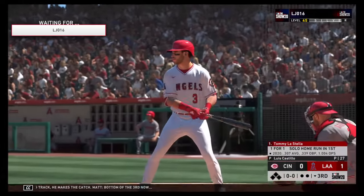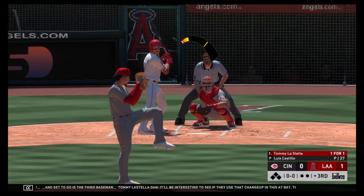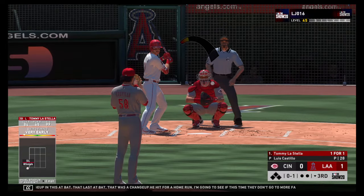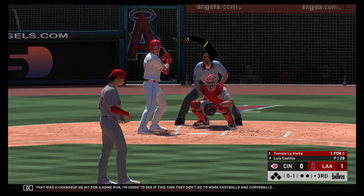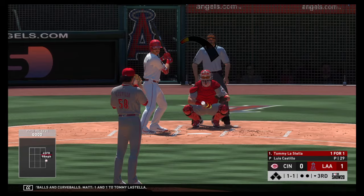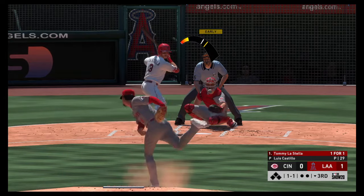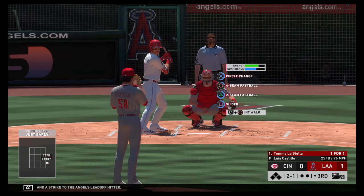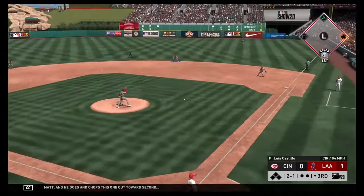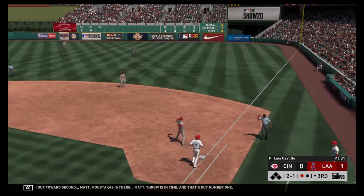Bottom of the third now. Set to go is third baseman Tommy La Stella. It'll be interesting to see if they use that changeup in this at-bat — last at-bat that was a changeup he hit for a home run. I'm going to see if this time they don't go to more fastballs and curveballs. One and one to Tommy La Stella. Two balls and a strike. He goes and chops this one out towards second — Moustakis is there, throws in time, and that's out number one.